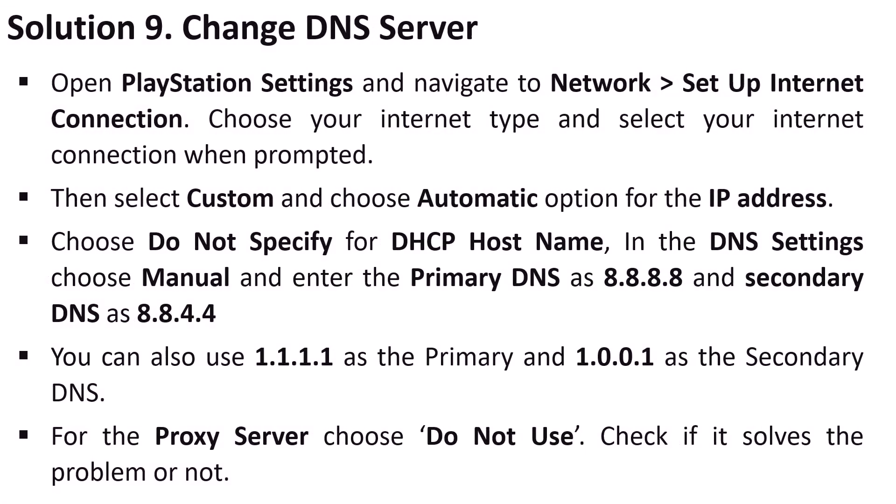Solution 9 is to change the DNS server. Go to PlayStation Settings, navigate to Network, Setup Internet Connection, select your internet type and connection. Choose Custom, select Automatic for IP address, and Do Not Specify for DHCP hostname. Set primary DNS to 8.8.8.8 and secondary DNS to 8.8.4.4. Set proxy server to Do Not Use, then launch the game and check. If not fixed, try primary DNS 1.1.1.1 and secondary DNS 1.0.0.1.